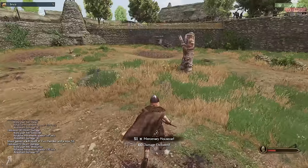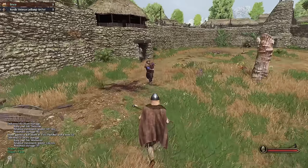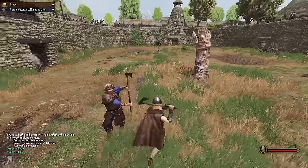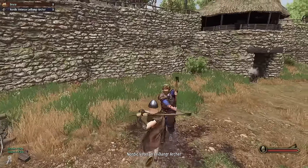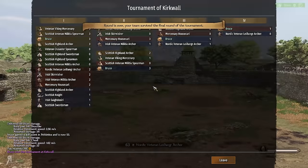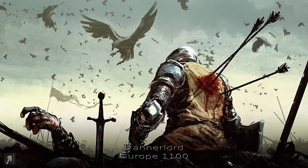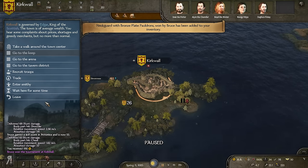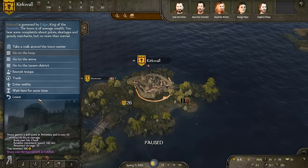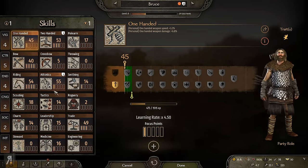That was a bit close for my liking. One more opponent — going for the headshot, but I misjudged the reach of the weapon. We should be fine though since he's blocking in the completely wrong direction. I want to show you my character to see what perks I've taken since the previous episode. There were two perks: one in trade and one in riding skill. We also have a level-up and two more perks to choose.